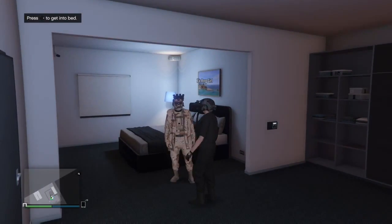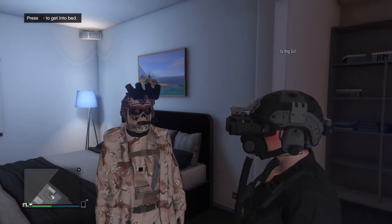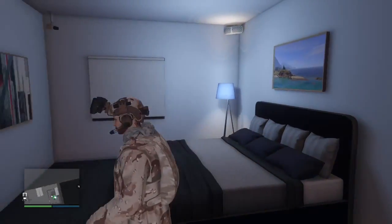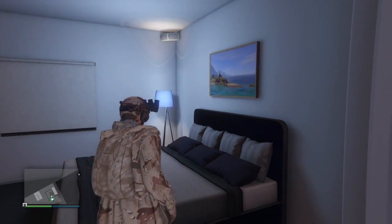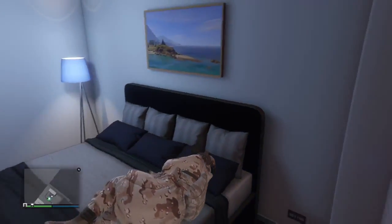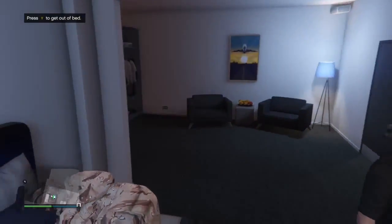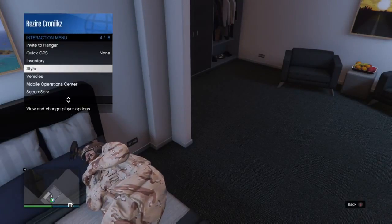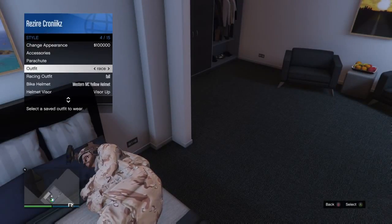So, I've got my outfit on, as you can see. I've got my mask on and I've got my helmet on. Now, you get into bed — press around the D-pad, get into bed. Once you're in bed, you can bring up the interaction menu. You can only do this in the bunker or the hangar. Go on Style and change the outfit.